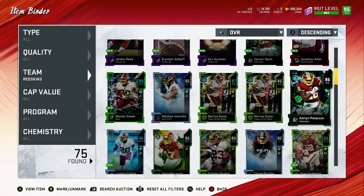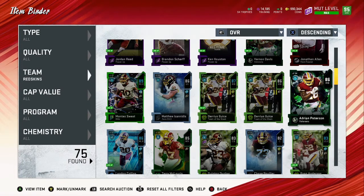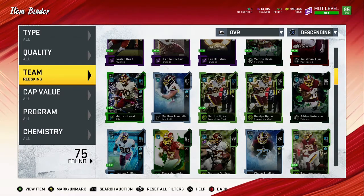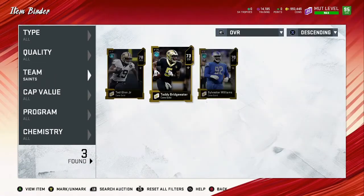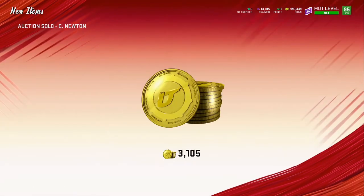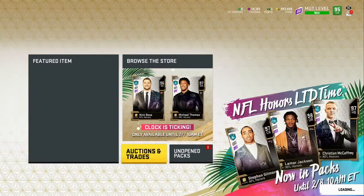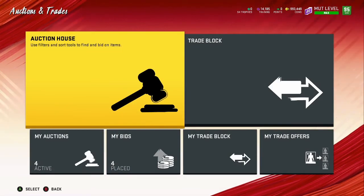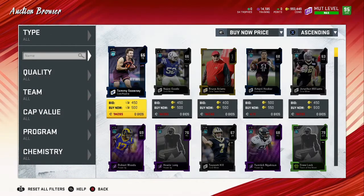It's kind of a win-win for grinders, but if you have tons of coins it's going to be super easy to complete. Another team a themed diamond plays for mine is the Saints — I have absolutely no Saints players as you can tell, just Teddy Bridgewater tech and junior. So what I have to do is go on the market and try to find various Saints Team of the Week players and promo players to complete the set for Tracy Porter.